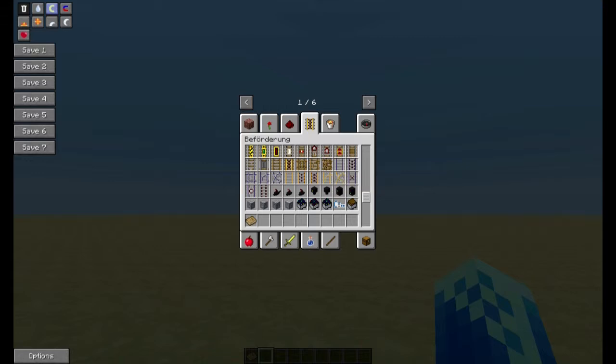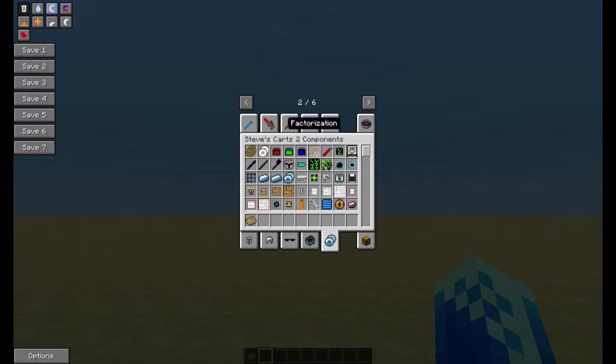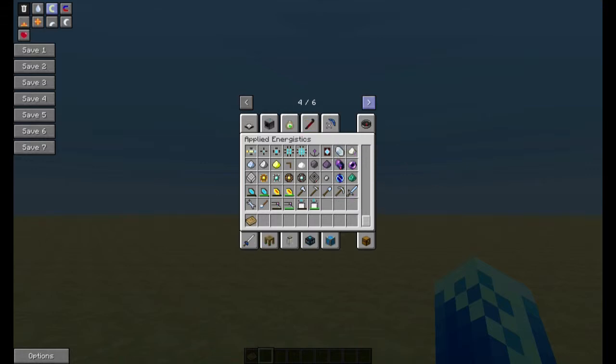Unter anderem ist Rail-Kraft drin, dann diverses Viehzeug, und IndustrialCraft ist mit drin. Dann ist hier Steve's Carts drin und diverse andere Kram noch. Unter anderem Applied Energistics – da kann man Lagersysteme bauen. Somit lässt sich eventuell noch irgendwas machen, dass man diesen Truck von innen noch ausbauen kann.